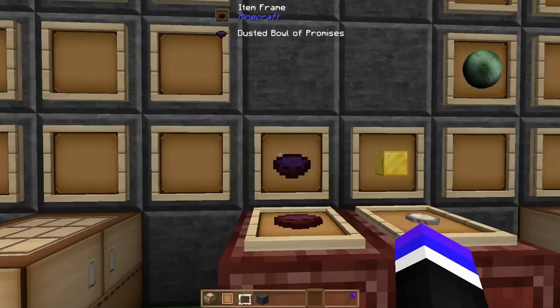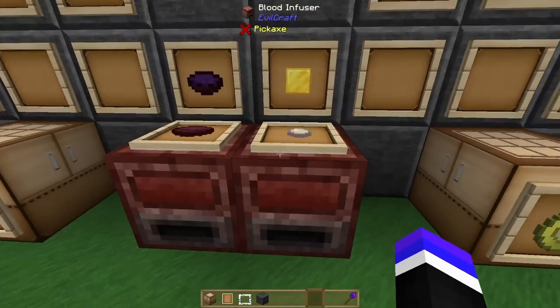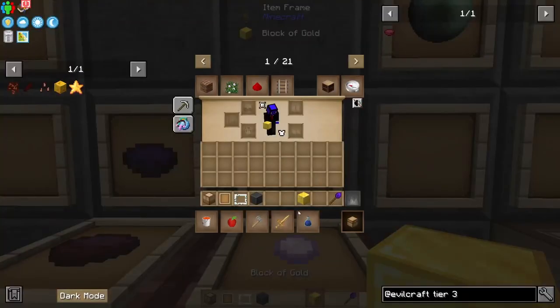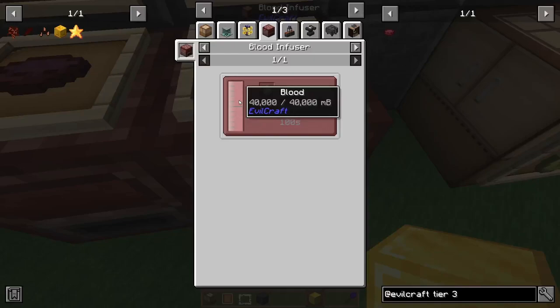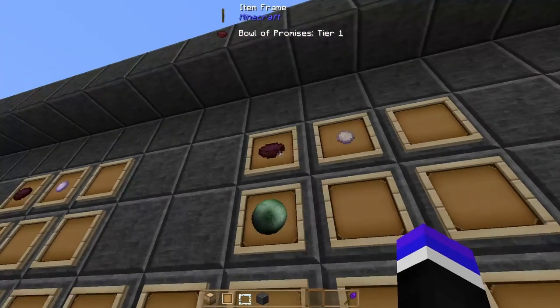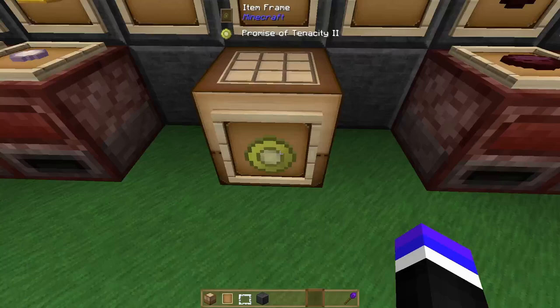The first item you'll want to produce is a Bowl of Promise Tier 1 by taking a Dusted Bowl of Promises. You'll also craft yourself a Gold Promise Acceptor by combining a block of gold with blood — these require 40,000 millibuckets of blood. Take that Gold Promise Acceptor with a Bowl of Promise Tier 1 or greater and an enderpearl to make a Promise of Tenacity 2, which will further increase your tank allotment and allow you to craft new items.